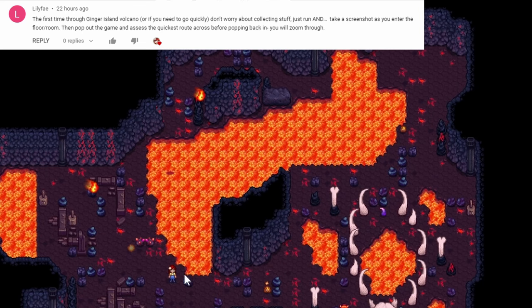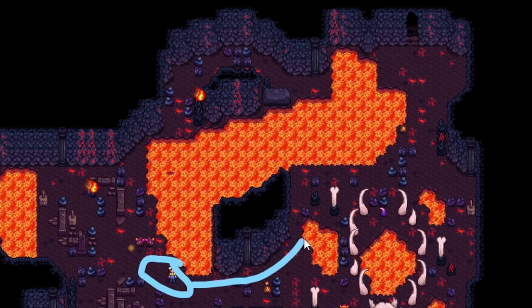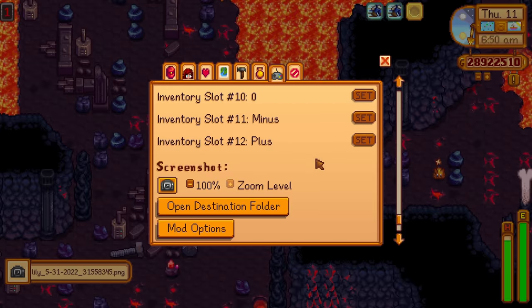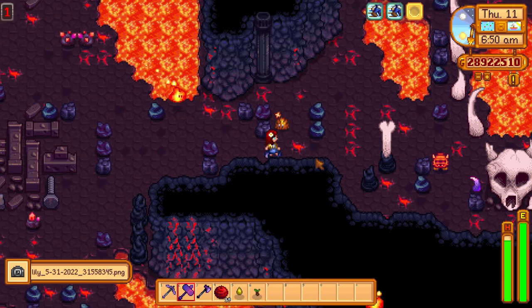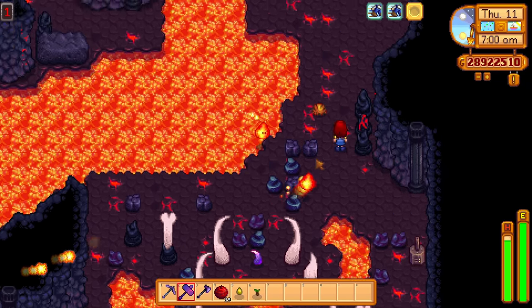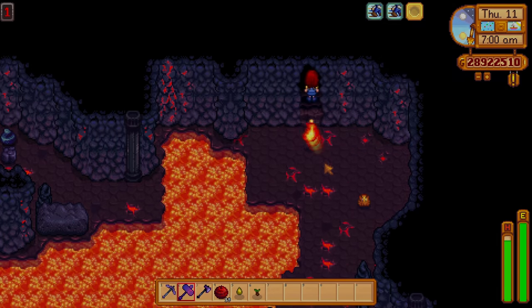Reaching floor 10 in the volcano is critically important because it will allow you to use the forge. On your first volcano visit, ignore everything and just focus on getting to the next floor. You can also take a screenshot of the levels to know exactly where the exit is. And if you got close but failed, just reset the day. The layout will be exactly the same.